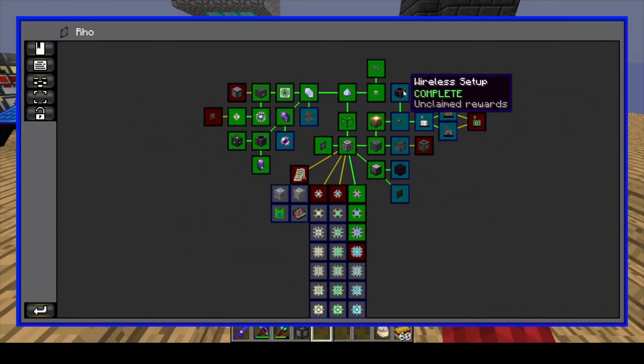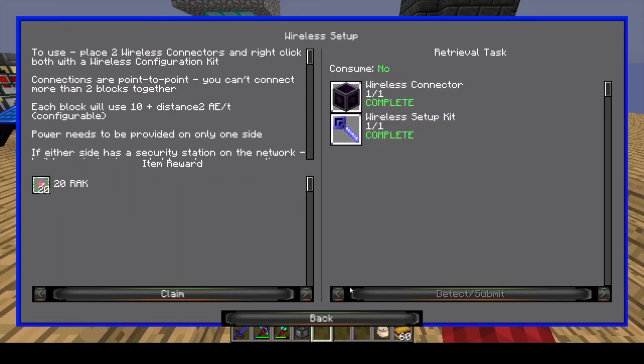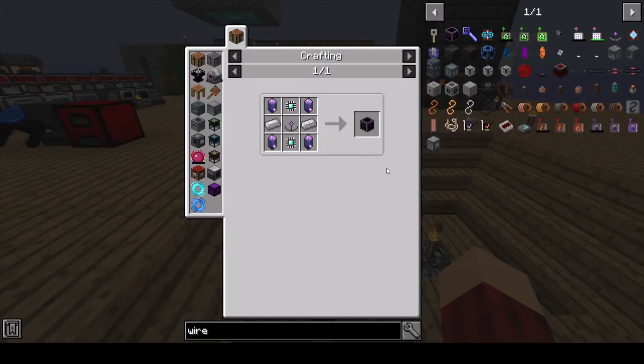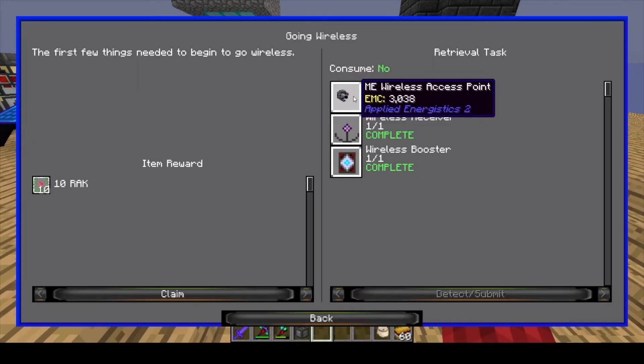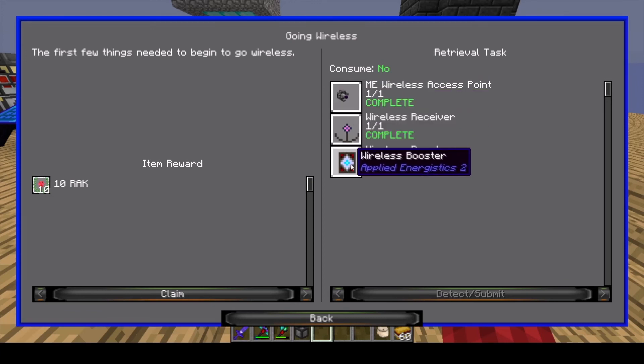Starting out — wireless setup, I don't know what this does but I made it, it's not that hard to make, just basic crafting recipes. Next we have our wireless access point, which we had to make anyway. And then that's the wireless boosters you see me take out — that just extends how far your wireless receiver can reach, and it's based on the amount of RF. So the more cards, the farther it goes, the more RF it uses.